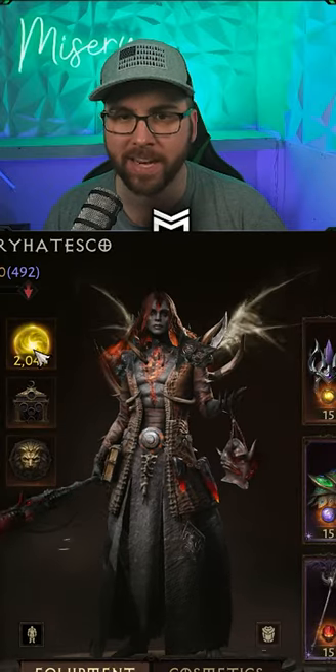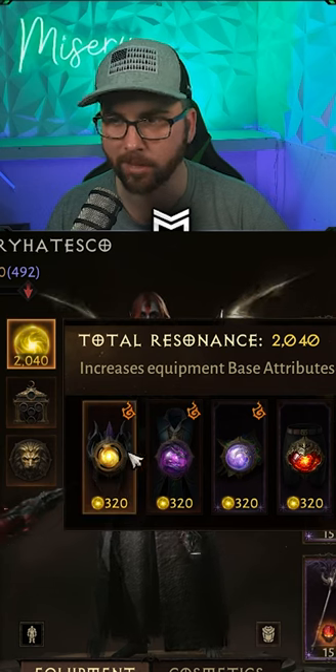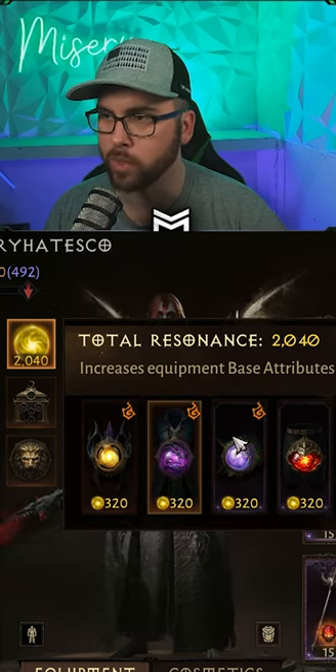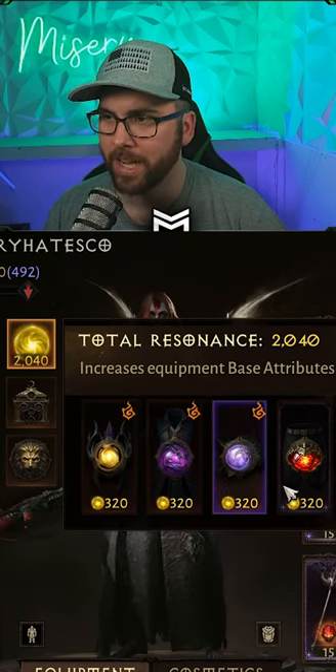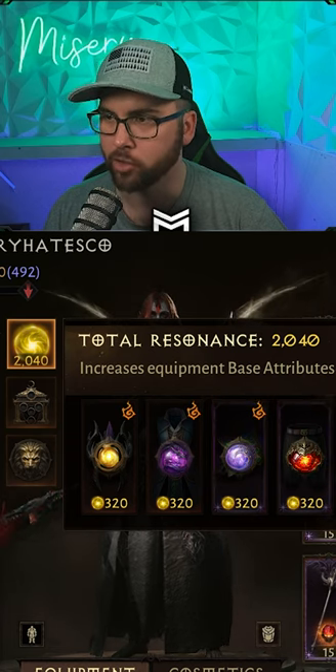You get this by hitting 2k resonance. This is my current resonance build that I'm rocking: Bottled Hope level 4, Zwinston's Haunting level 4, Echoing Shade level 4, Hellfire Fragment level 4, and Blood Soaked Jade level 4.